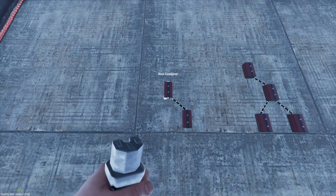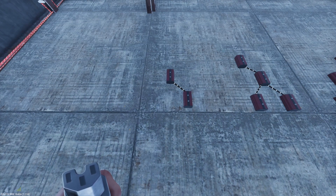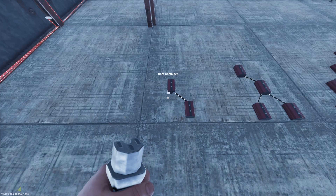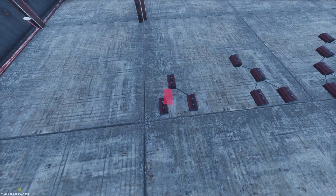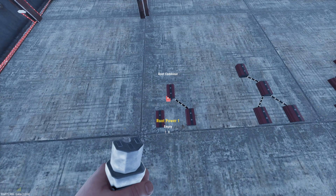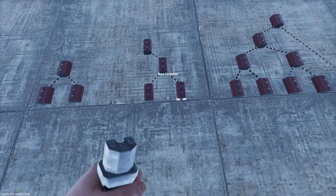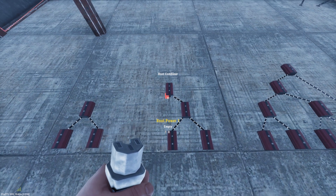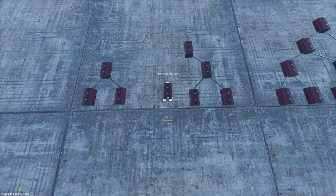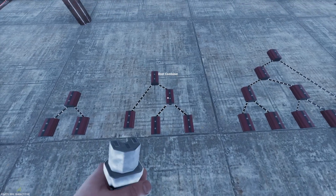If you only need two power sources, which is enough to run your small battery, you can just set them up with one root combiner. If you're increasing to three, you have a setup like this, and three solar panels at 60 power will be more than enough to supply your medium battery and cover what you use at night. But if you really want to be sure and secure, I would have at least four solar panels on your medium battery. If you need five or six, you just keep adding another electrical branch to combine that power up. So this is how we're going to run six solar panels.